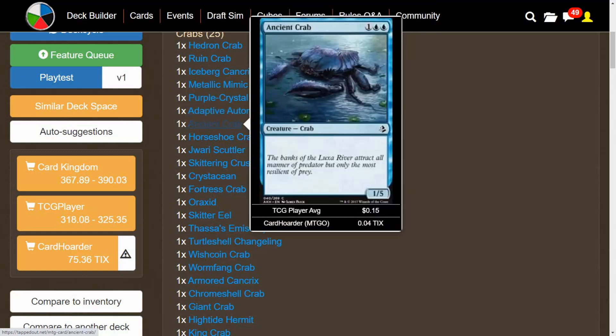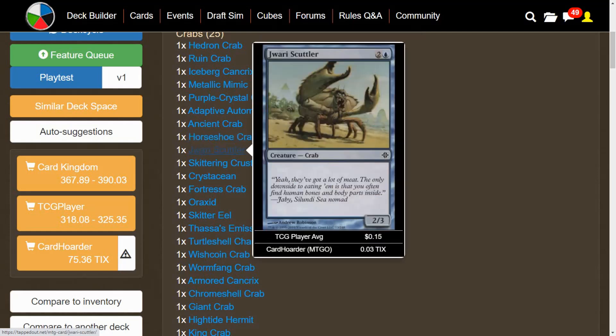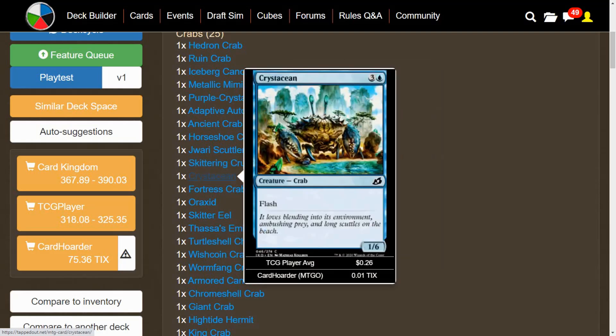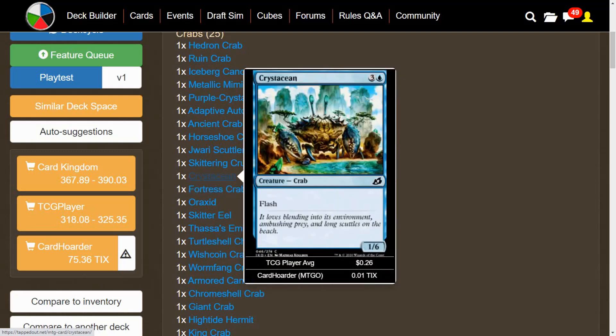As you can see, most of them are low-powered or have no power at all. Ancient Crab is just a 1/5. Horseshoe Crab — you can pay 1 blue to untap it, so you can have it block. If you put equipment on it, paying a blue to untap isn't the worst. Jawari Scuttler is just a 2/3. Skittering Crustacean has a Monstrosity ability of 4 for 7 mana — as long as it's Monstrous, it has Hexproof. Crustacean is a 1/6 with Flash. Fortress Crab is a 1/6 for 4.